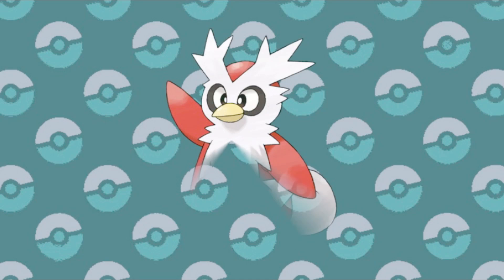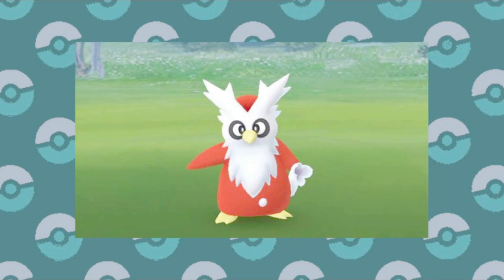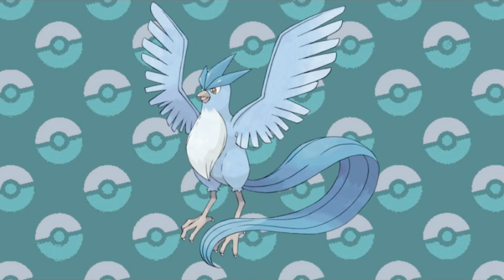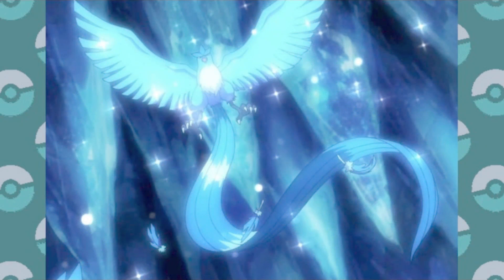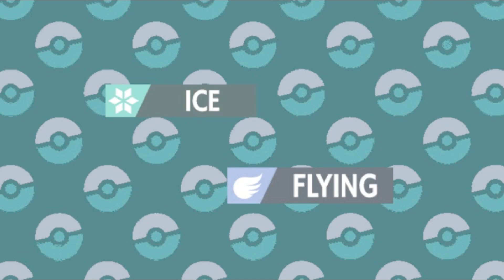The fact is, when you look at the actual Ice and Flying types we have, you've got Delibird, with its horrible movepool of Present, and it's kind of a mood anyway. But there's also Articuno, that drastically raises the potential, which is why it's here at the bottom of the list. But the only reason Articuno even has a chance is because it's a legendary, and otherwise the easily exploitable frailties of the Ice and Flying type would hinder it to the point of uselessness.